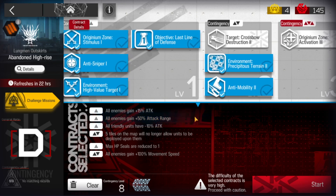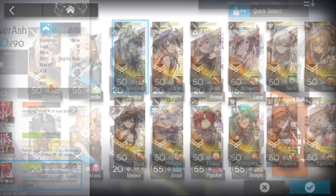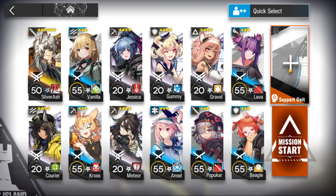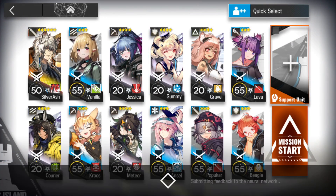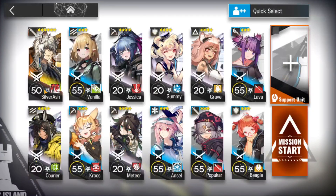This is the contracts and this is the squad. Silverrush is the core operator of that strategy and he is really common to find from the support unit. That's why I took Silverrush, with the third skill.